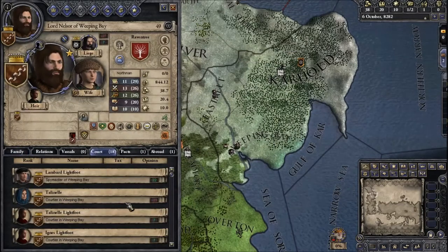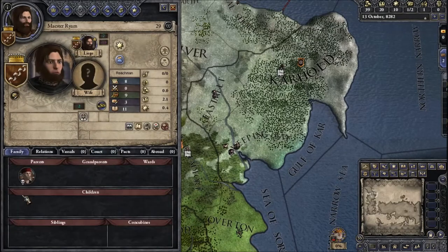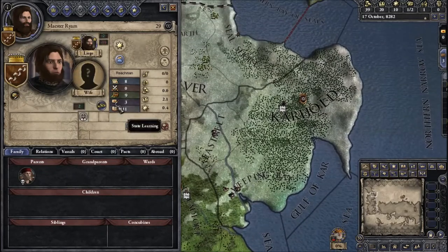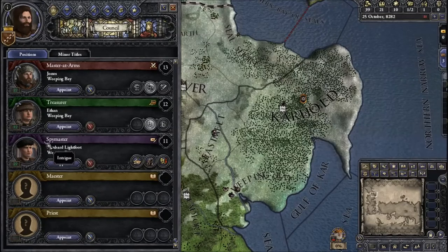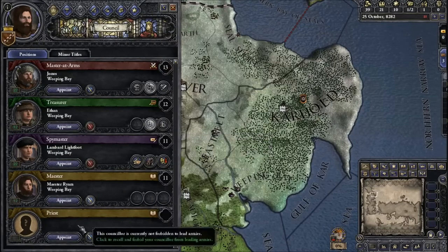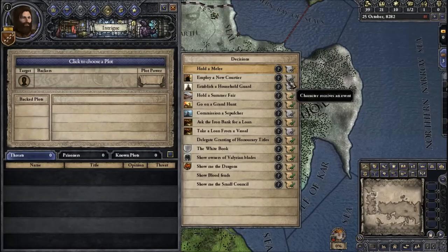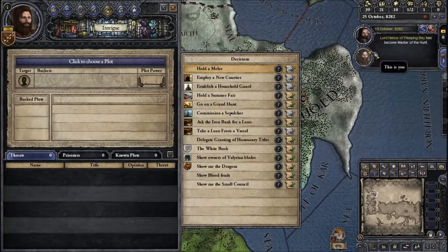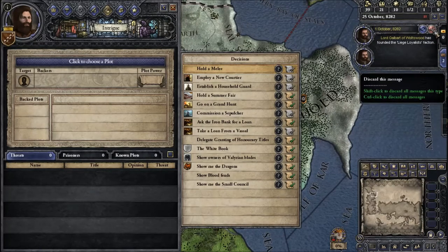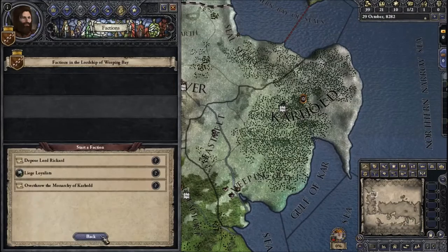Let's look at our new courtier — Maester Ryam. It's interesting that there's actually a Maester position on the council, so we'll appoint him there. I don't have a priest; I might need to buy one. Let's go into Intrigue — actually, I can't do that for a while, so we'll have to wait. We were made Master of the Hunt. I think what we should probably do is establish some sort of faction.